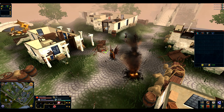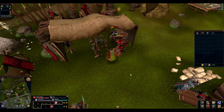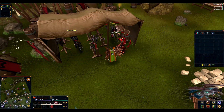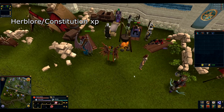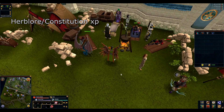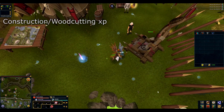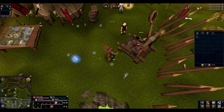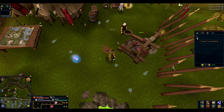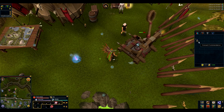Hello guys! The Invasion of Helder event just came out yesterday. In the event you can kill white and black knights for combat experience, heal injured soldiers for Herblore or Constitution experience, and sabotage catapults for Construction or Woodcutting experience. While doing so you will also get accommodations which can be turned into experience lamps.